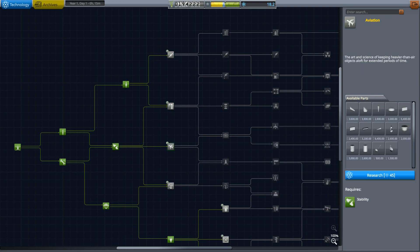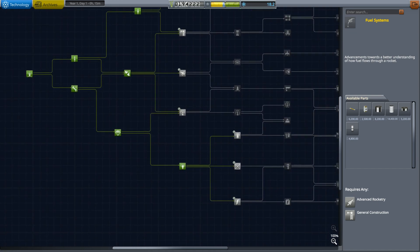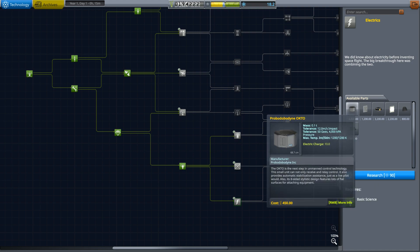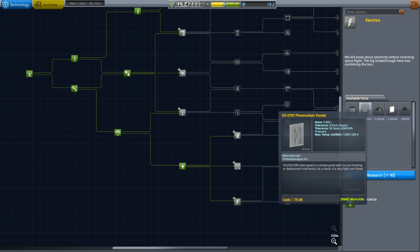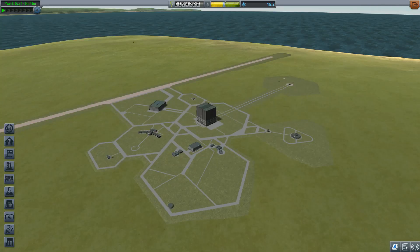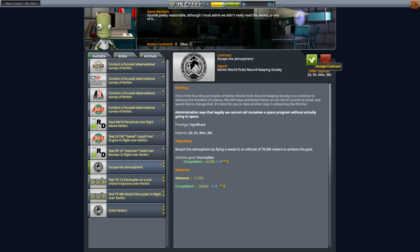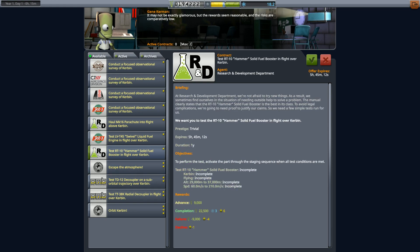I'm wondering where the fuel lines are because those are just massive fuel systems. I'm probably aiming for fuel systems next, or electrics — those could be very useful as well. Let's see what missions we can get. I think we could probably escape the atmosphere pretty easily now.